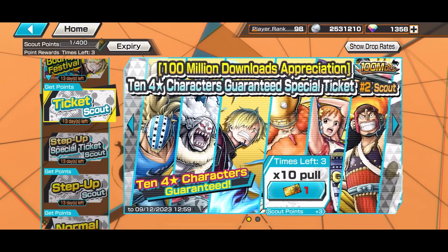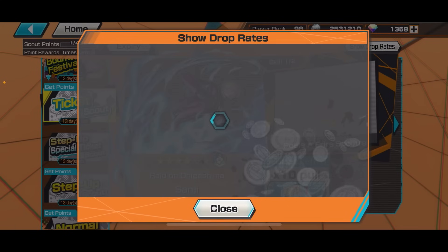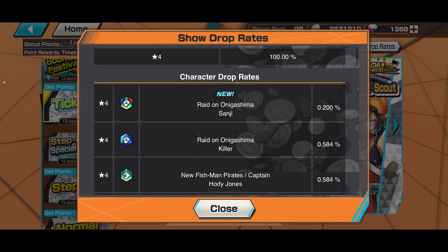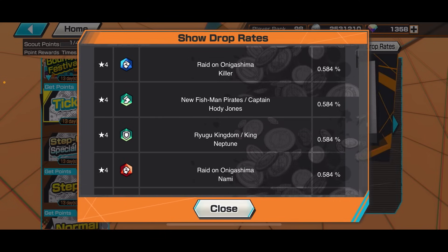So this is the banner where you can... 10 full star characters guaranteed, bro! Let's see what the characters are here and what the drop rates are. 0.2 for Sanji - wow! Are you an EX Sanji? Why is the drop rate 0.2? There's Killer, there's Hody Jones,